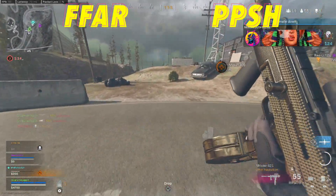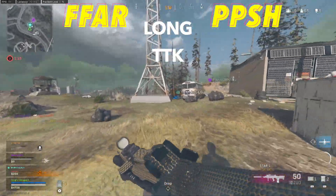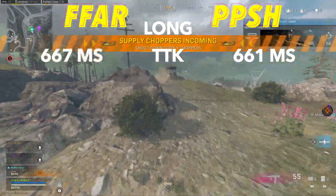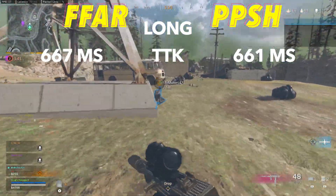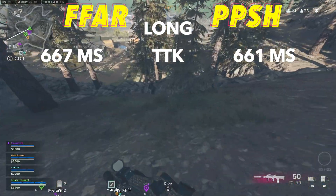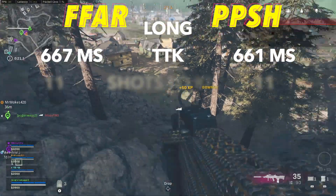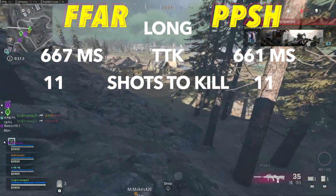If we go over to the long range time to kill, the PPSH will once again just come out slightly ahead with 661 milliseconds compared to 667. If you haven't noticed, these weapons are nearly identical in fire rate, damage, and TTK — it's crazy to think about when they're not even in the same weapon category. Both weapons are going to take 11 shots to kill, and for both you can hit anywhere on the body to achieve this TTK.